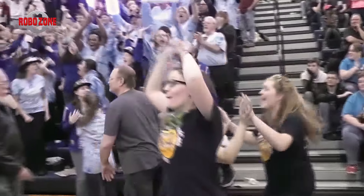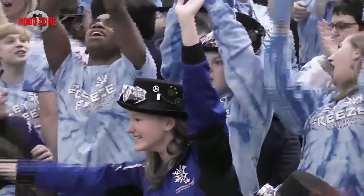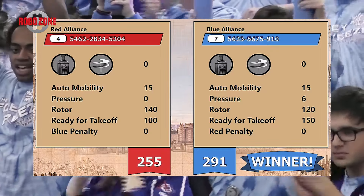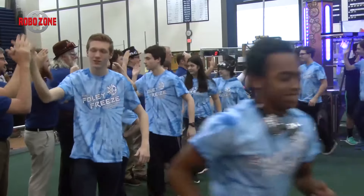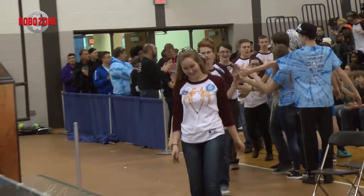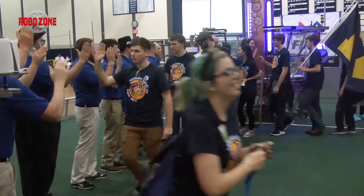The Red Alliance was unable to get the third hang, sealing the deal for Blue with a 291 to 255 win. You have to be prepared at the end game — if you're on the wrong side of the field, teams can play safe defense. That 291 to 255 victory for our number seven alliance, thanks in large part to that last-second defense played by 910 Foley Freeze.